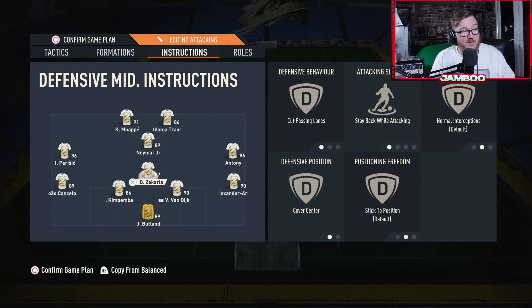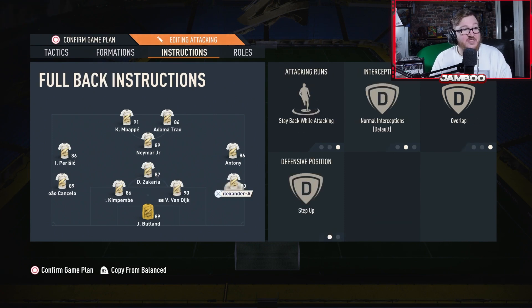For the defenders, he's got stay back while attacking, overlap, and step up. The thinking is that you want your fullbacks to stay back in a setup like this, but when they do occasionally make a run you want it to be an overlapping run, not an inverted one. Step up is something I've tried this year and it complements a high-pressing style well — as soon as the opponent passes to their striker, your defenders will step up and try to win the ball back, giving you a little more AI assistance.